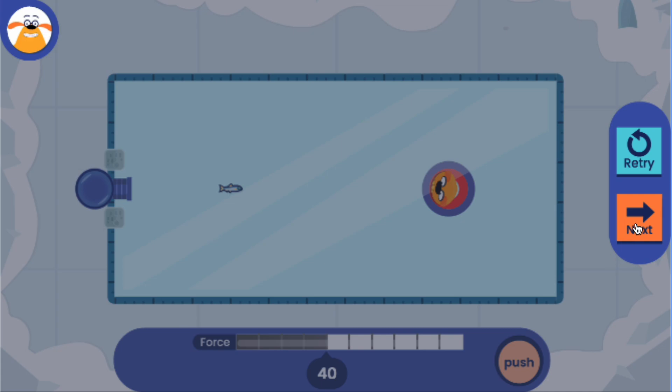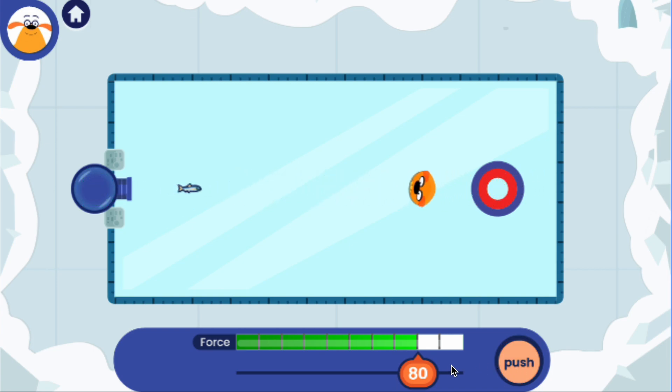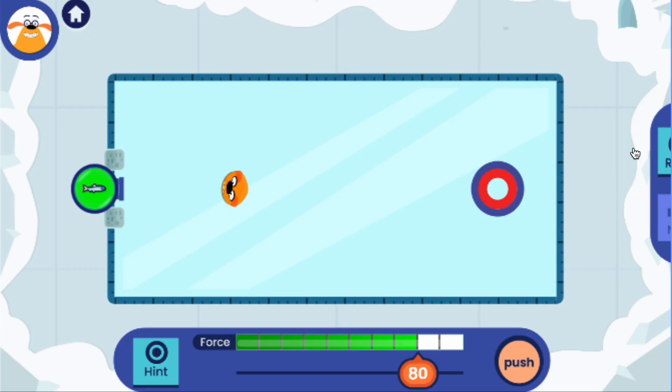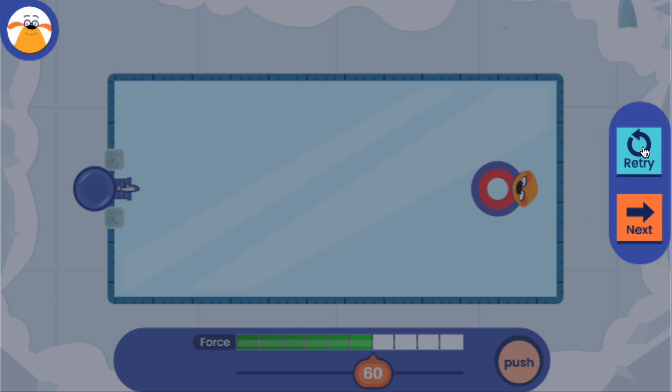You did it! Slide this to choose the force you need. Oh, the plushie went past the target. Use the hint tool. Off the wall! Try another one.